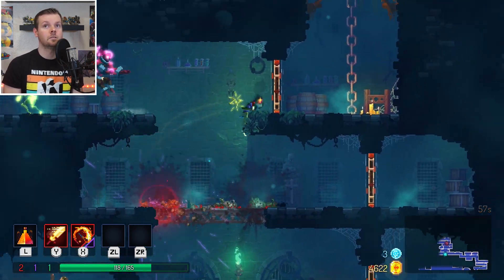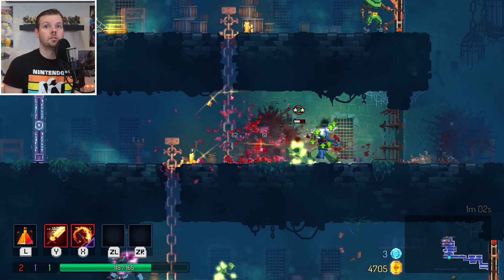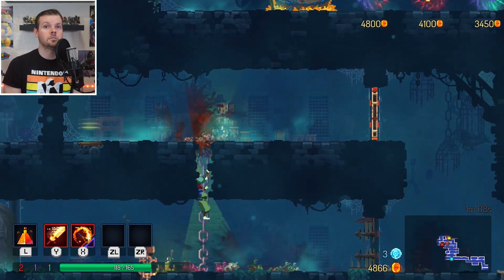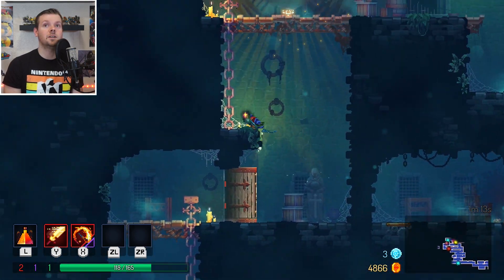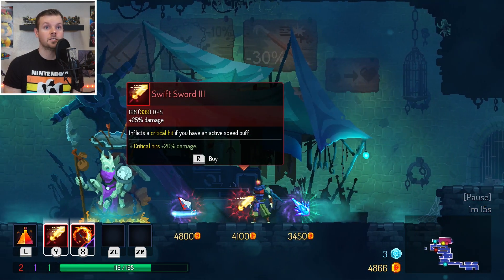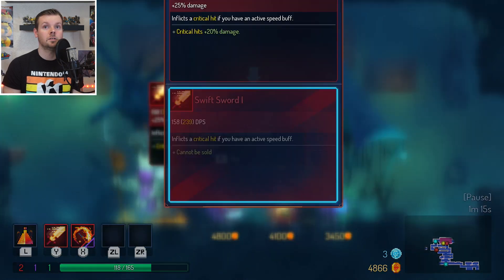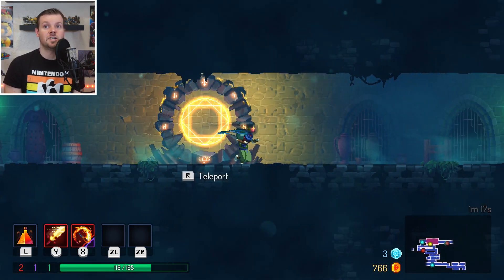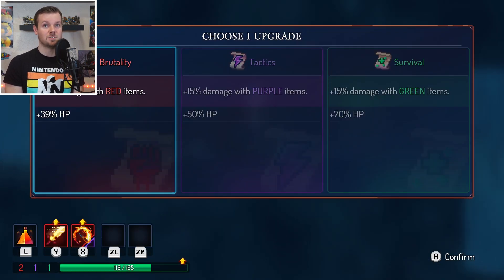Because obviously, as you know, it's permadeath. So if I die, we can't continue this video. There's a door over here. Usually the ways out of here are to the Promenade of the Condemned. Let's just upgrade my Swift Sword for now. Yeah, usually it's the Promenade of the Condemned or the Toxic Sewers — the Swamp is the other DLC.